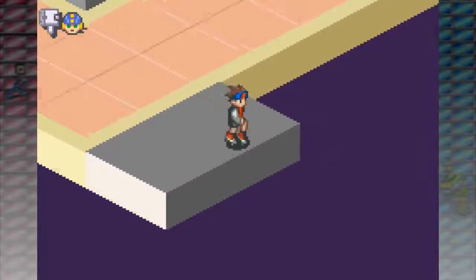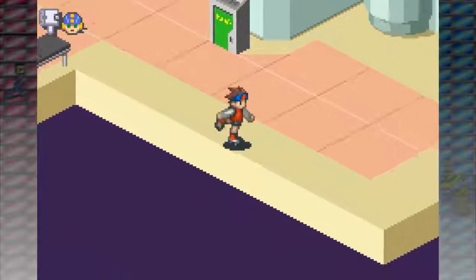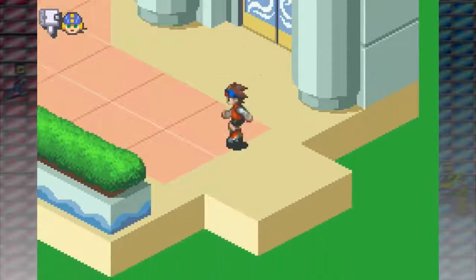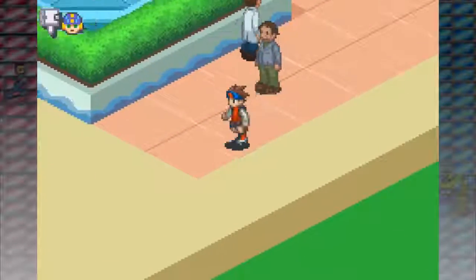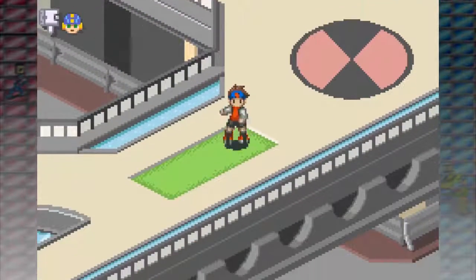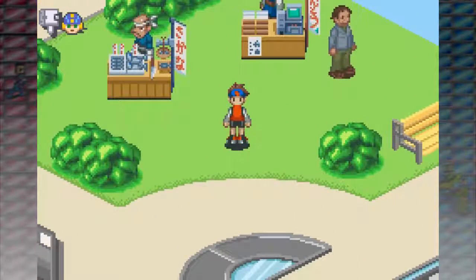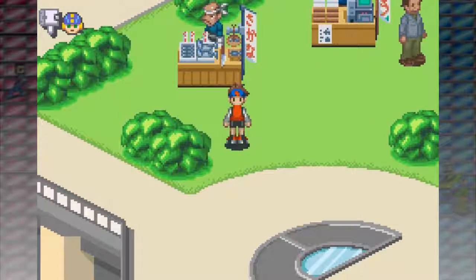We're going to take that and immediately go onto the internet into areas 1, 2, 3, 4, 9, and 10. Actually, there is no pin in 9, but still, we're going to go to all those areas because I want the stuff that's behind all those Triple W gates, and this will let us get them. I'll meet you at each gate — see you in a minute.